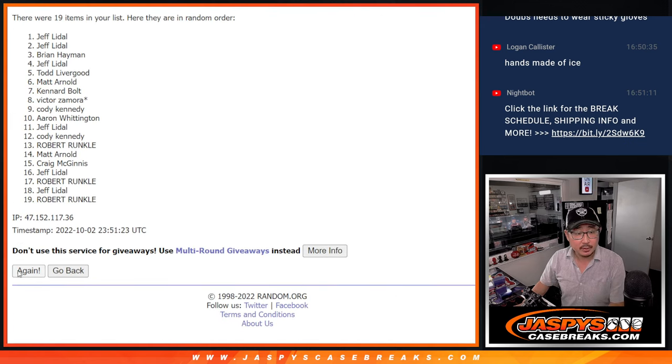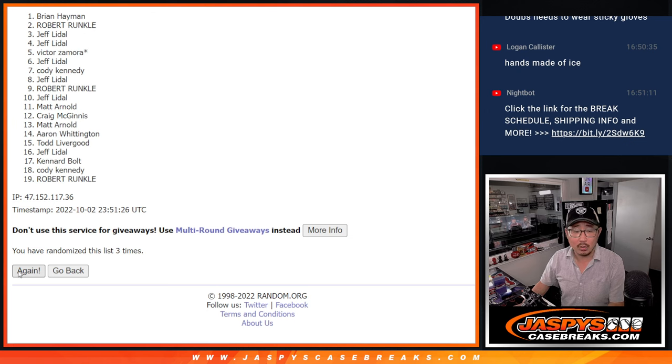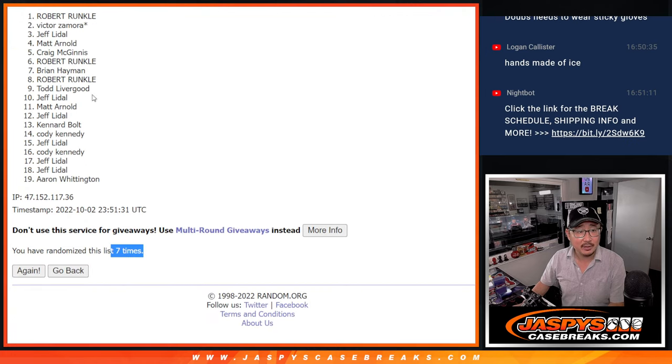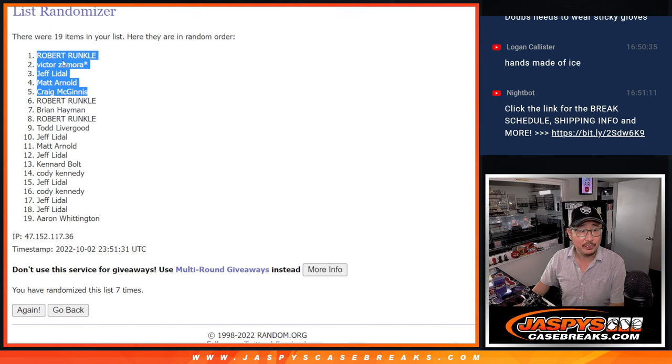One, two, three, four, five, six, and seventh and final time. After seven, we've got Robert, Victor, Jeff, Matt, and Craig. Congrats to you — you are in that team random, which will ultimately unlock the whole case. We've got to do one more of these.